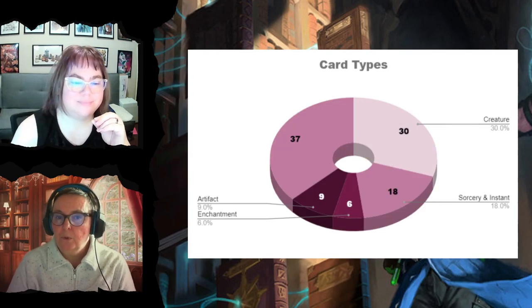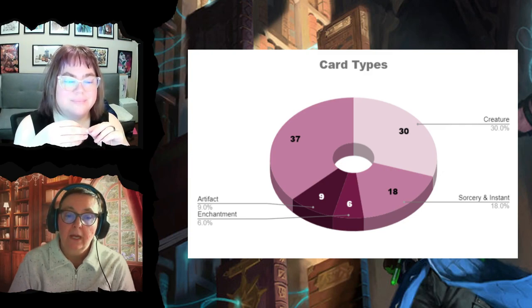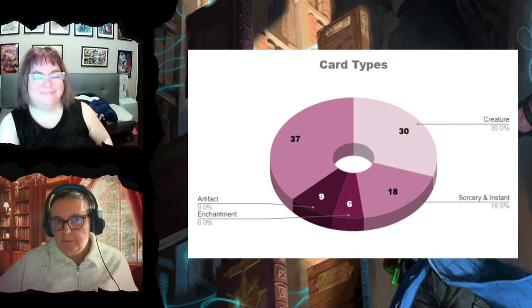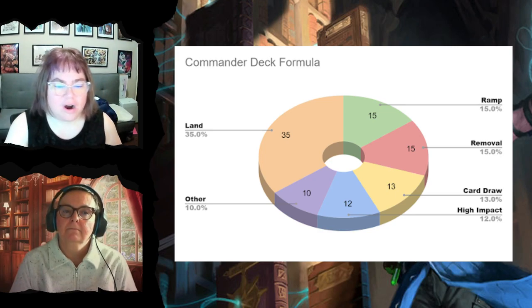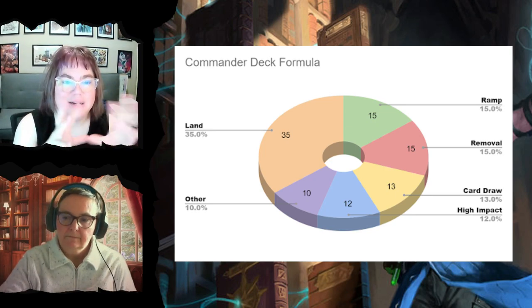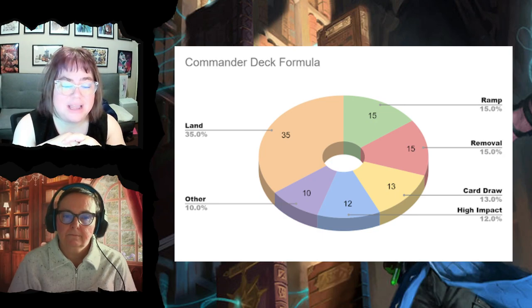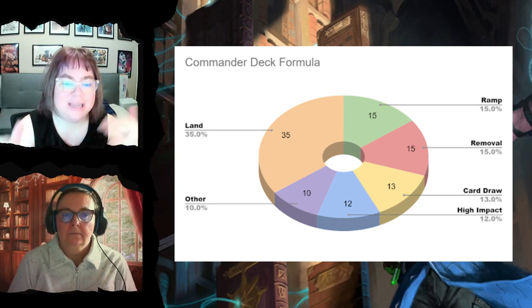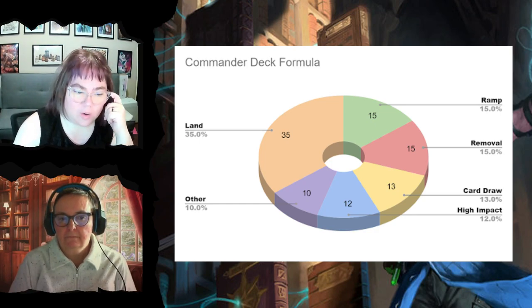Card types: 30 creatures, 18 instants and sorceries, six enchantments, and nine artifacts. We use a formula to evaluate commander decks: five major sections — ramp, removal, card draw, high impact, and supporting cards. For ramp you want 15, removal another 15, card draw about 13, high impact game-winning cards about 12, and 10 support cards that back up your theme.